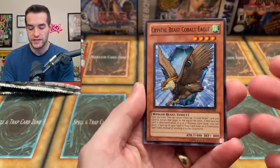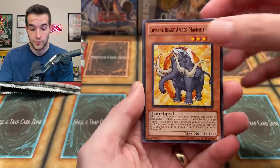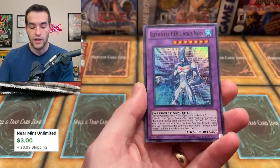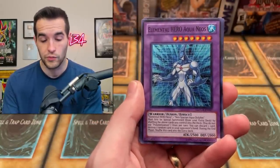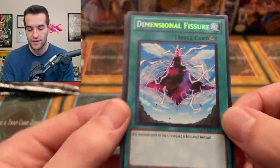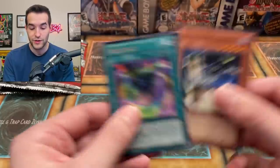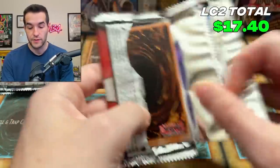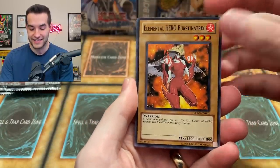Starting from the back — we have Crystal Beast Cobalt Eagle, Gateway of the Six, Crystal Beast Amber Mammoth. A lot of Crystal Beast stuff, which is really popular right now because a new set is coming out. Hero Heart, Elemental Hero Aqua Neo — all the Elemental Heroes in holo version out of this set are worth at least a couple dollars. And a Dimensional Fissure Secret Rare, which is actually worth something for old formats. Also an Elemental Hero Chaos Neo — not a bad start, some pretty good pulls.